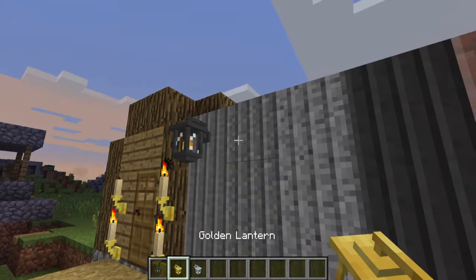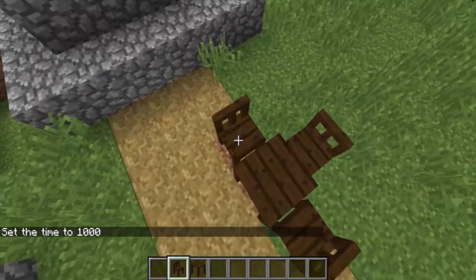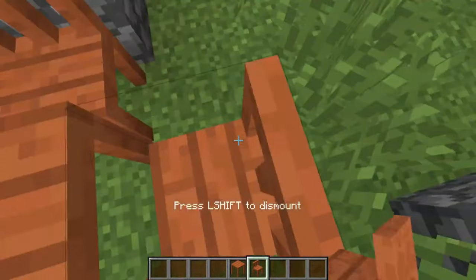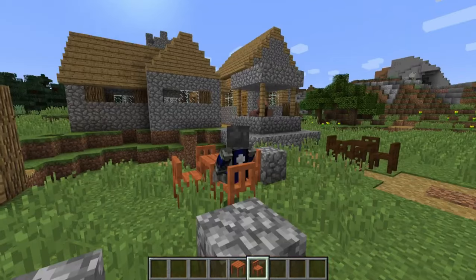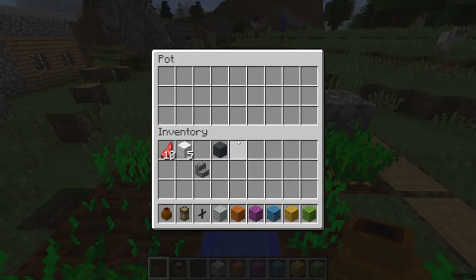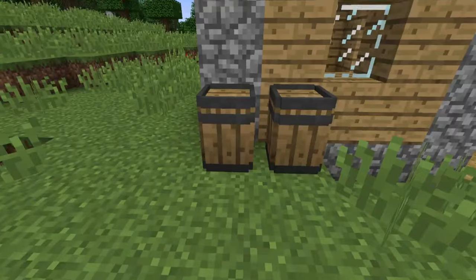Rustic is a medieval style themed mod that focuses on new decorational and agricultural content. This mod contains features including bees, a new alchemy system, brand new crops, a brewing system for creating beverages that give you unique effects, some brand new tree types, all new decorative blocks and more. The mod is good in the sense that it actually has a good in-game book that shows all of the mod's features and how to use them, which is really important instead of having to go on the internet and look up all the information on a wiki page.